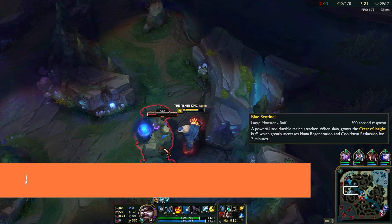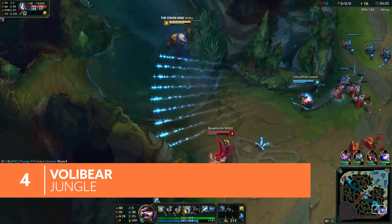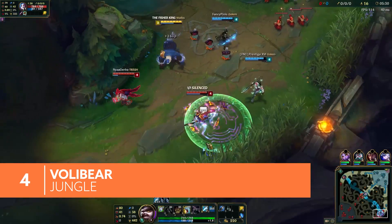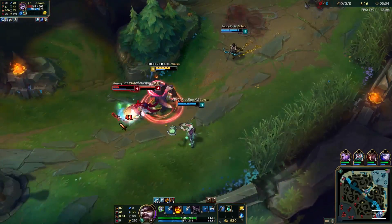Another strong jungler is the lightning-powered bear, Volibear. Volibear can use his Q, Rolling Thunder, to gank enemies by sprinting out of the jungle towards them before flinging them backwards over his head.